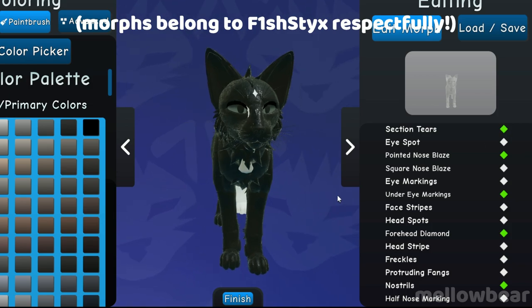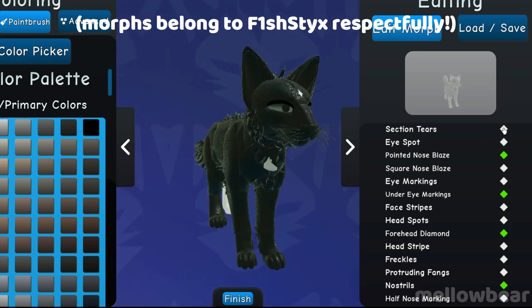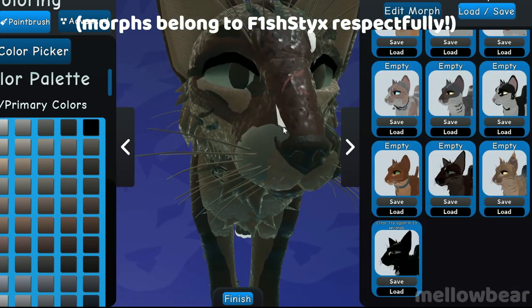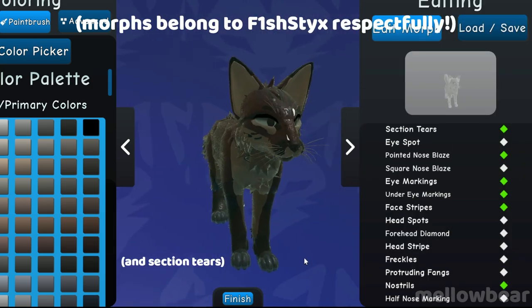You can get colored tear duct-like markings by using the long muzzle, section tears, and caped mask. You can also get a cute marking near your nose with the color of your choosing if you use the long muzzle with cheeks and the half mask.